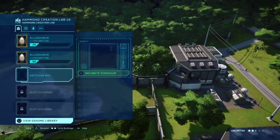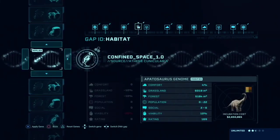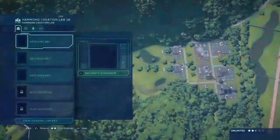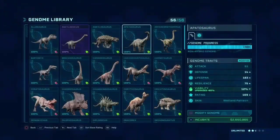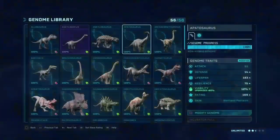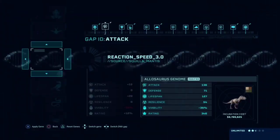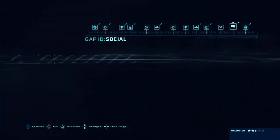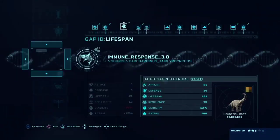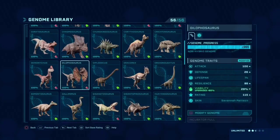We'll have apatosauruses in our park as well — I think the genome is already set. I did this on purpose — for most of the dinosaurs I already modified their genomes so I didn't have to do it during the video. But I keep going back to it. Now how much population can the allosaurus handle? Let me check — 16 dinosaurs, that's perfect. The apatosaurus can take 22. And the dilophosaurus is also going in here.